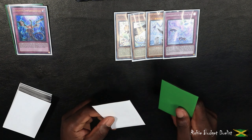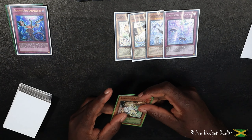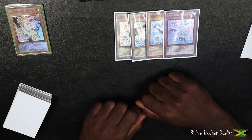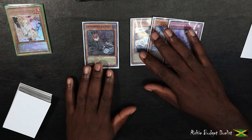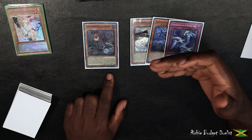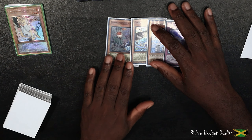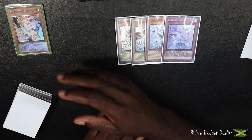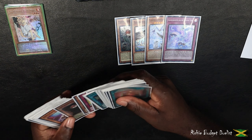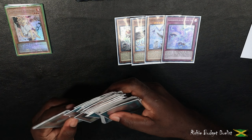Moving on to the next hand trap — Ash Blossom. Ash is one of the most generic and commonly used hand traps in the game. It's very effective at stopping Floowandereeze. If I summon Robina, Robina has to search, and Ash stops us from searching cards in our deck. It can stop Robina, it can stop Eaglin, it can stop Mpen — all of these cards are very weak against Ash. However, we have a card in the deck that is absolutely broken against Ash. Let's take a look at Smorg, Bird of Protection.